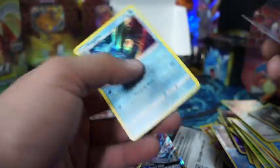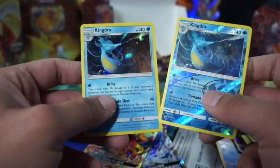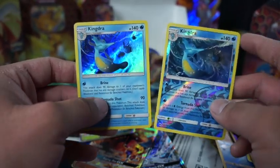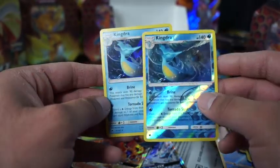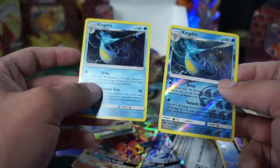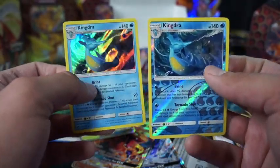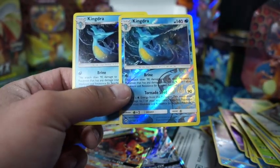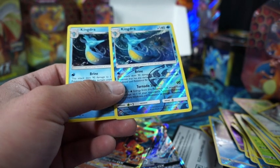So yeah — the holo looks dope and the reverse looks dope too. But in the master set it's different — they both look dope. I wish they made the Kingdra full holographic though. Tune in next time — like, share, subscribe if you like these pulls. Thank you for the follow.